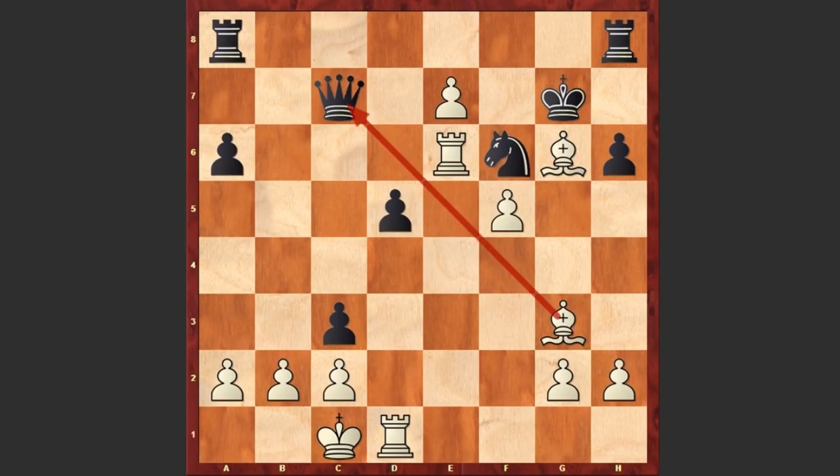Black also accepted the knight sacrifice. f5 — discovered attack. Qb7. Black is threatening checkmate in 1, that's why b3. Right now Mikhail Tal has only a piece against the queen, but the destructive attack compensates everything.